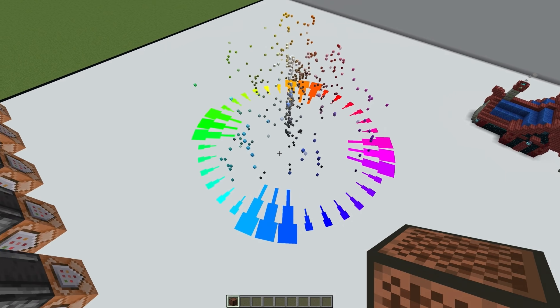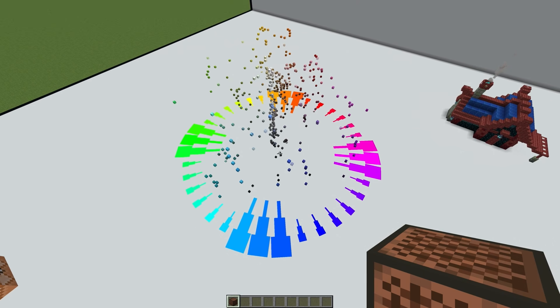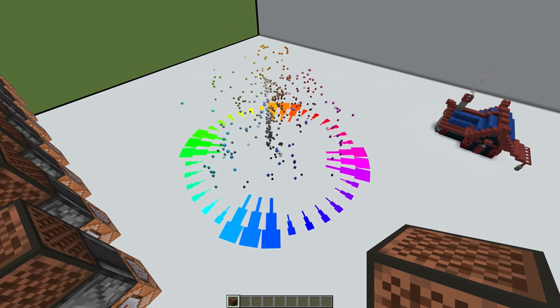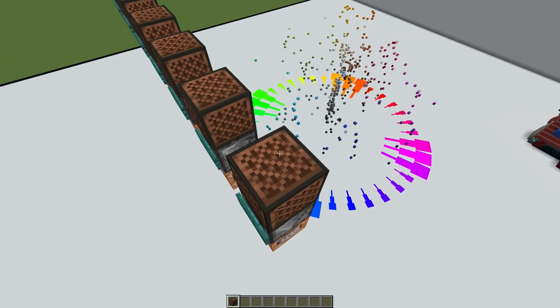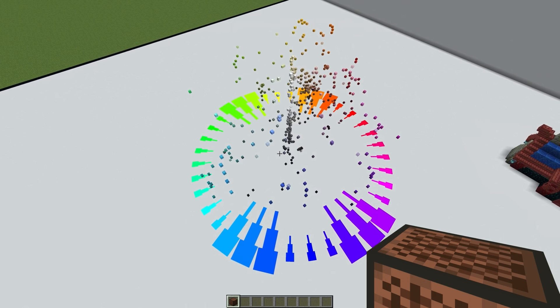There is also a scheme called Tetradic, which is really just two complementary color schemes combined. You can have all the colors equally spaced out, and then it's called square Tetradic, or you can reduce one of the angles, and then you just have Tetradic. I don't really have a good example of this from the Hermits, but I think you understand the idea.